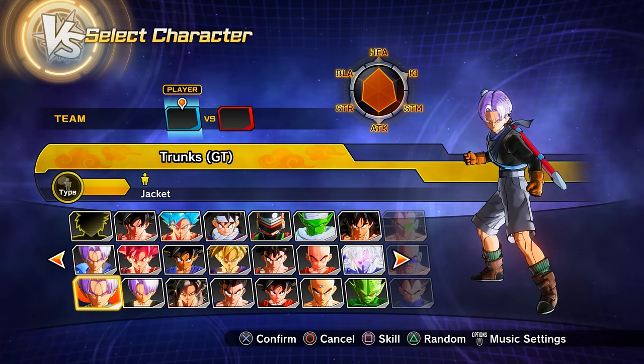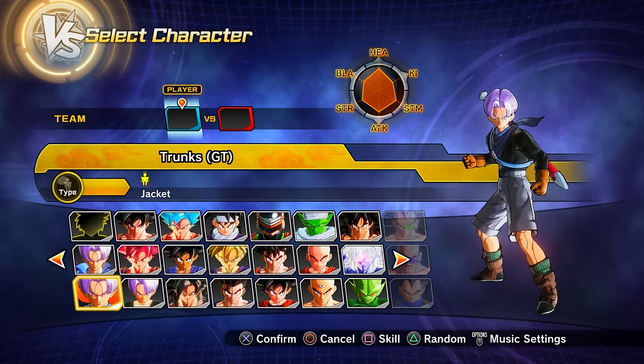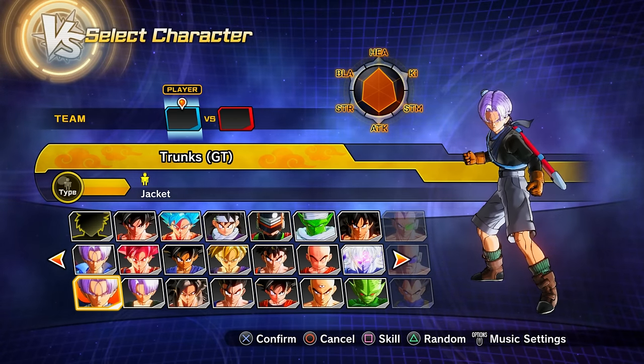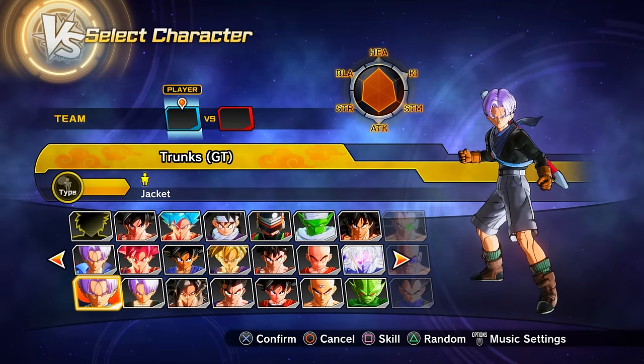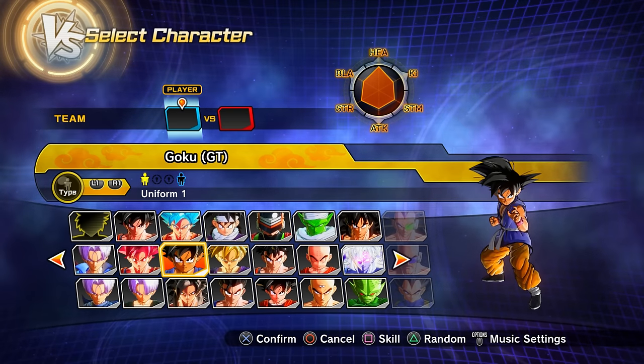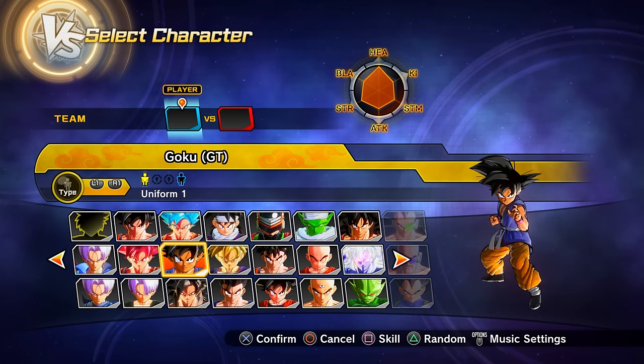Clearing parallel quest 92 (unlock by clearing PQ 91) gets you GT Trunks and GT Goku (preset 1) as playable characters.